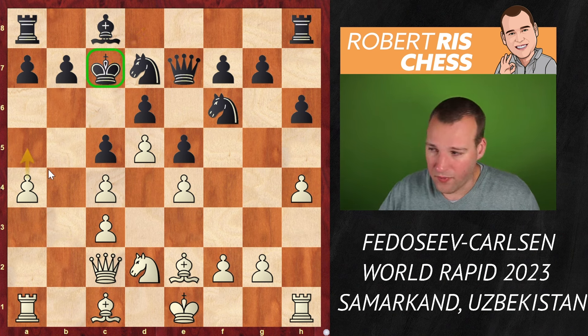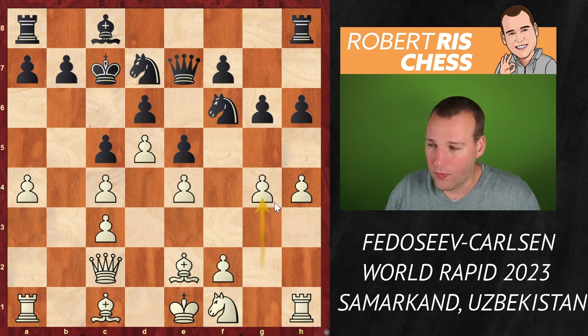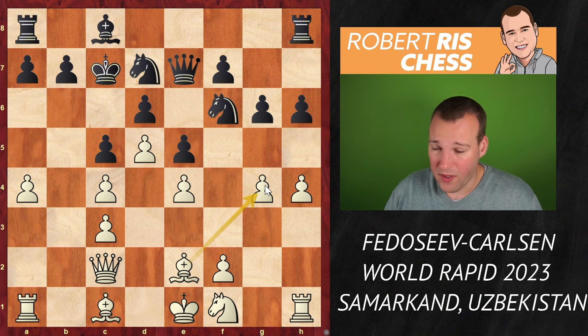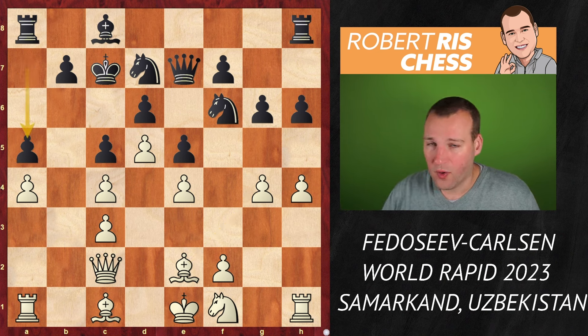White could still play something like a5, which looks quite reasonable. But instead Fedoseev continues the plan with Knight f1, probably heading to the f5 square. Therefore g6 is played. Another plan is to come forward with the g-pawn; the bishop supports this pawn, so white is grabbing space on that side, though it's not clear what it really brings in the near future. Finally black goes for a5 — a very important move — so the knight wants to come to b6, and that's exactly what happens next.